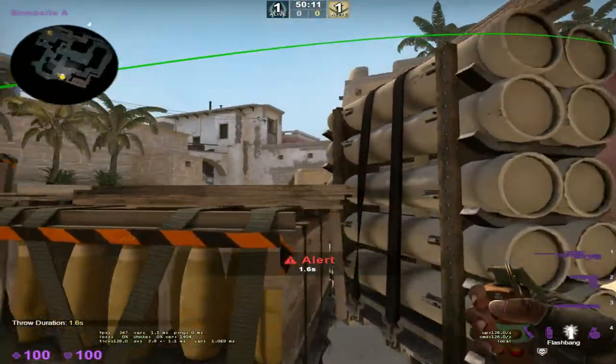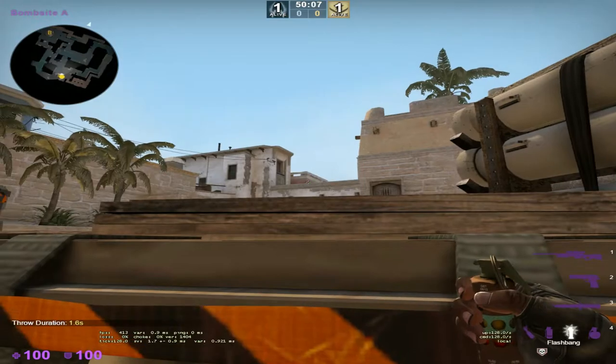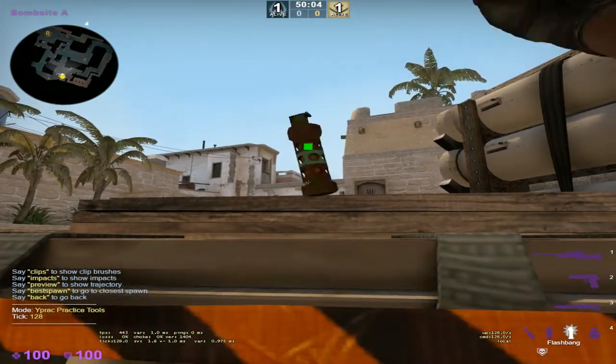You can flash a cone from this corner. You go on the middle of this side of the box and you aim a little bit above this wooden plank and just left click throw.